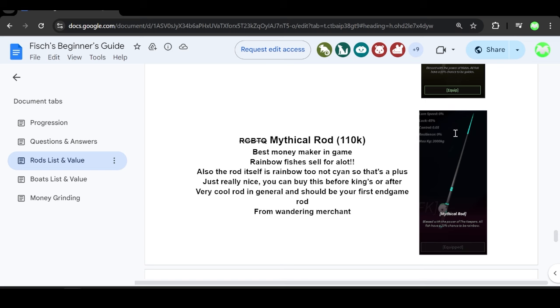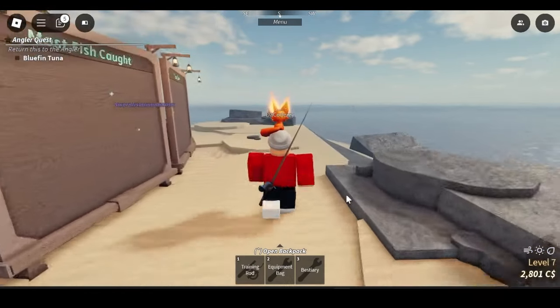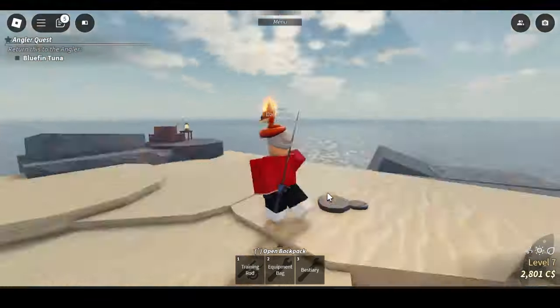So this is the mythical rod. As you guys can see, it has zero reel speed, 45% luck, 0.05 control, 0% resilience, and it can catch a maximum of 2,000 kilos, which is pretty cool.